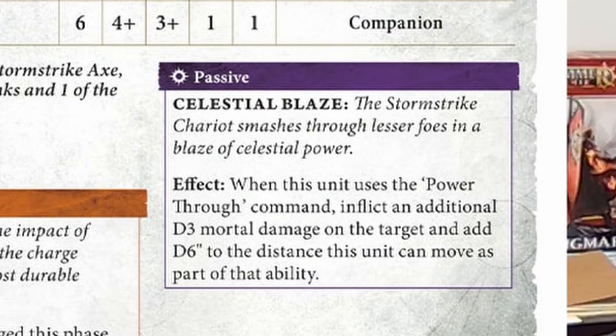We also see the new Storm Strike Chariot war scroll, which has an ability that augments Power Through: it deals an additional d3 mortal wounds and increases the post-charge movement by d6. This is exactly what I was talking about — war scroll abilities that augment the already existing commands, which is a really cool way to develop the game further.